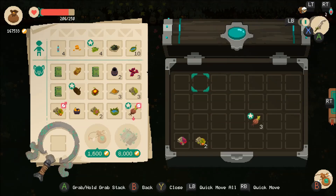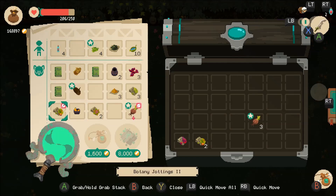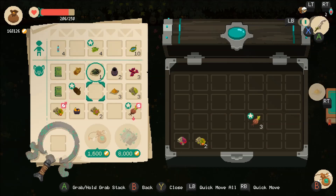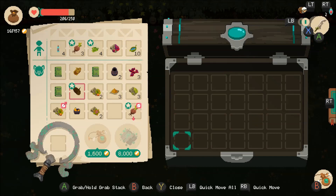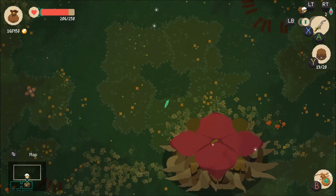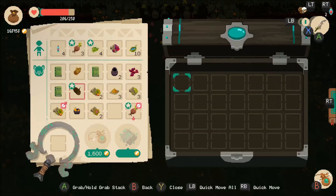You get a ton of loot at the end right here. It's pretty crazy how much stuff you get. You're going to have a good shop session after this — you're going to sell off a lot of stuff. But that is the best way to kill him, in my opinion. I hope this guide helped you. Please subscribe for more Destiny 2, Moonlighter, Overwatch, and For Honor content. And as always, this has been Digirex. Peace.